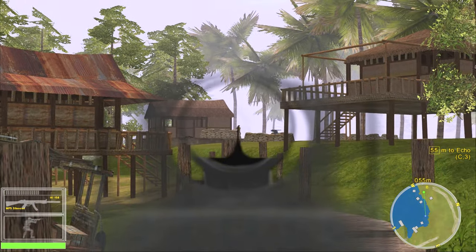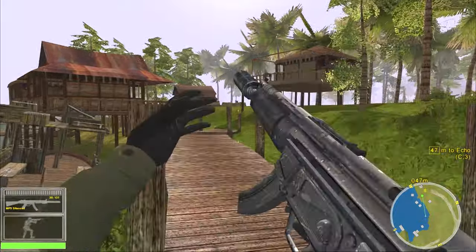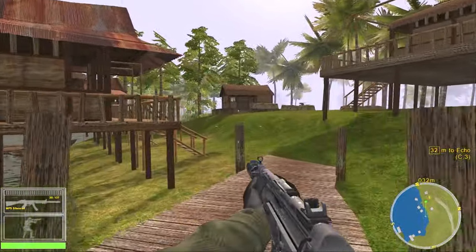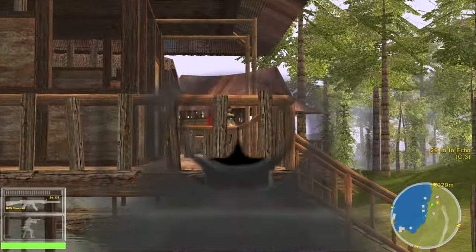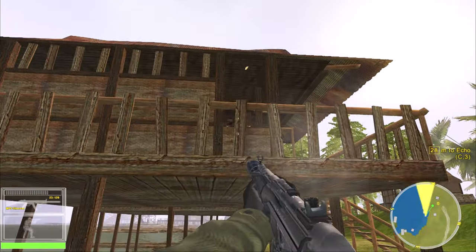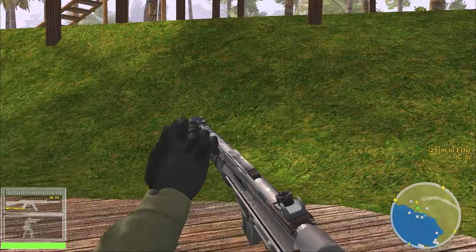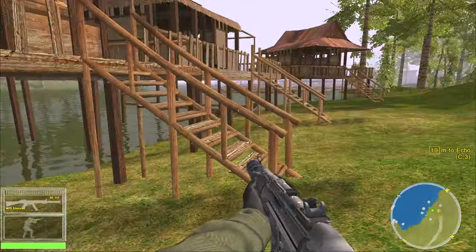Get back here — get away from that 50 cal, or grenade launcher, I think it's a 50 though. Oh damn, I'm stuck in the reload. There we go — that's kind of cool, a zoomed-in reload animation.